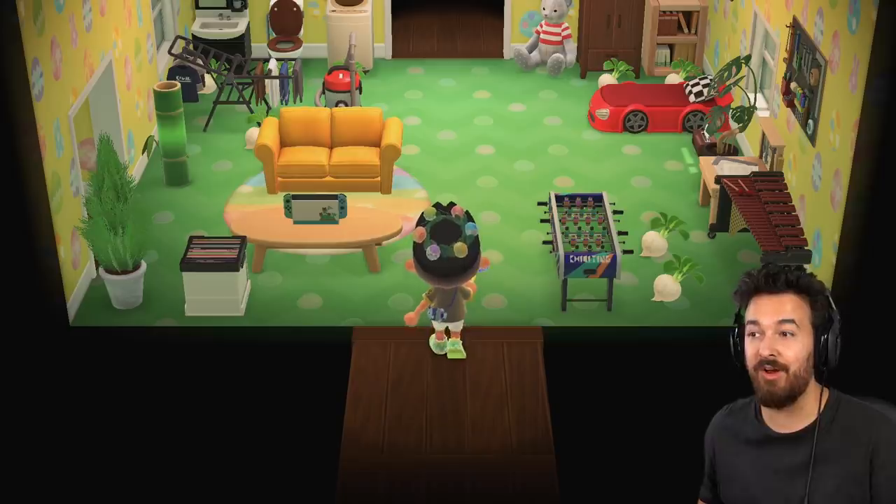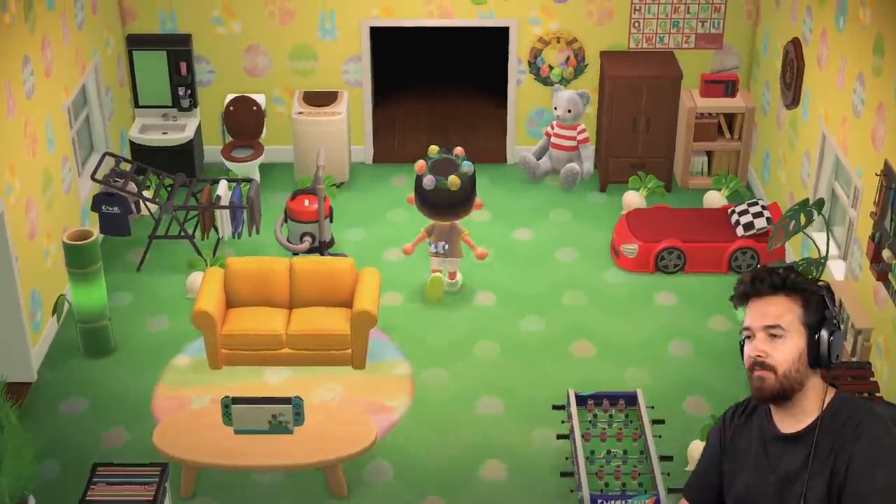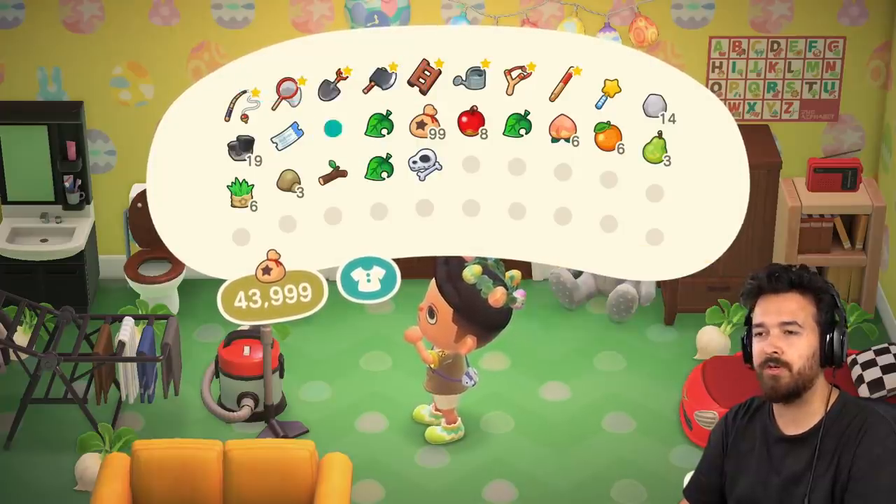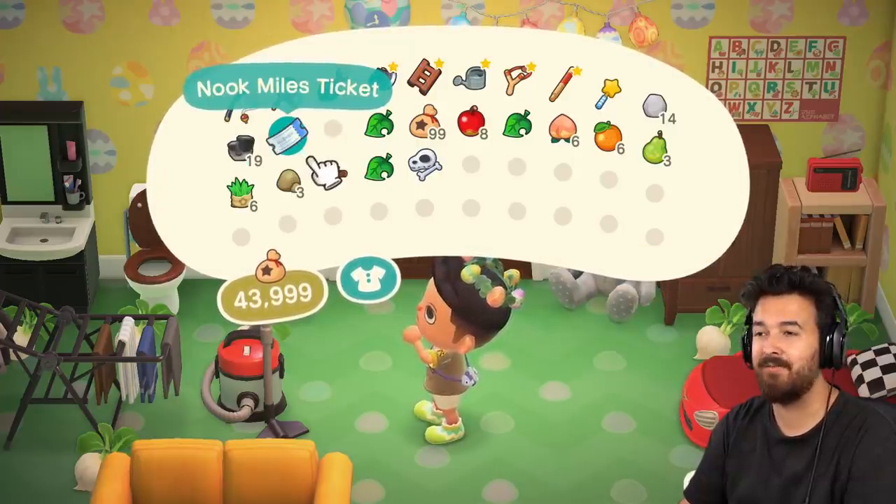Quite frankly, I hate it. And I'm glad that bloody zipper is gone and we're not going to be dealing with eggs anymore. Let me just put a bunch of stuff in storage and sort out my inventory here a little bit. I also want to go to some Nook Miles Islands today to see if we can find new villagers.